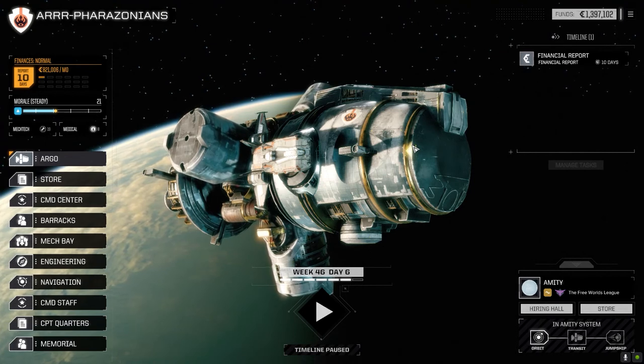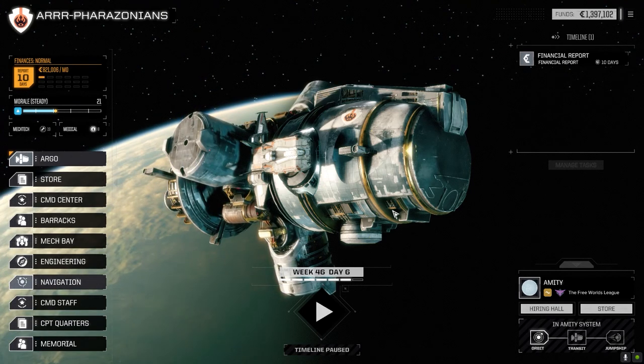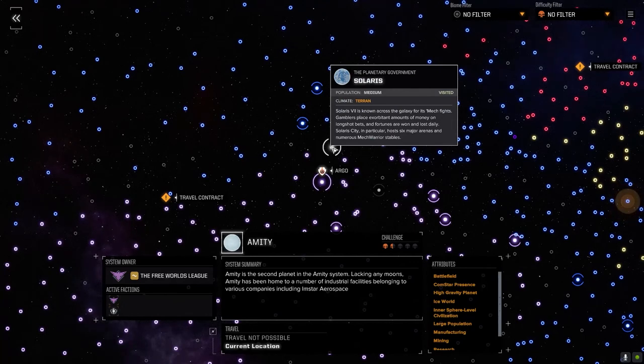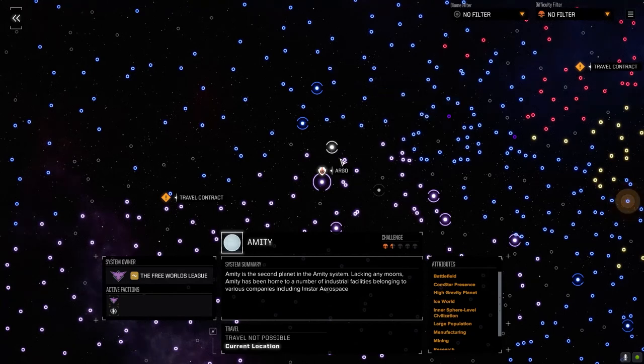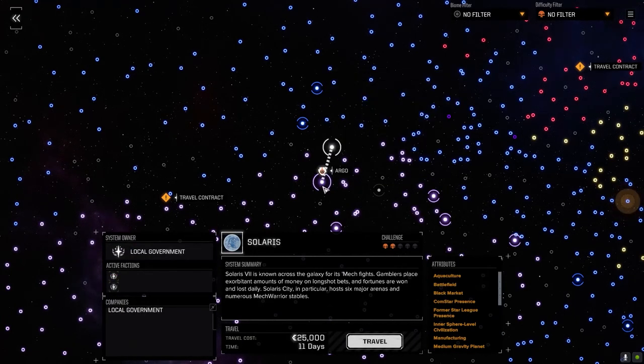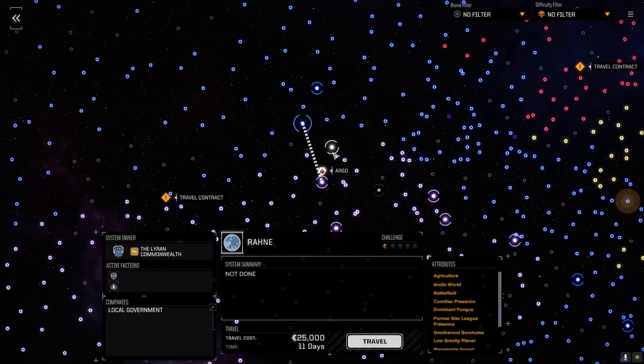Welcome back everybody. So we had to make a couple of jumps. Let's go to the navigation real quick. At the end of last episode - I know it was a short one - we jumped to Solaris, but then we got there and there was no contracts, only travel contracts. So I jumped over here to Amity. It was only 11 days, and it was 13 days to get there from Solaris.